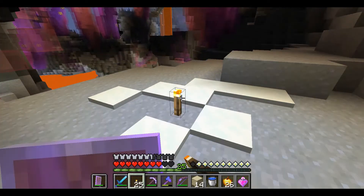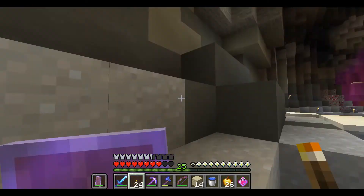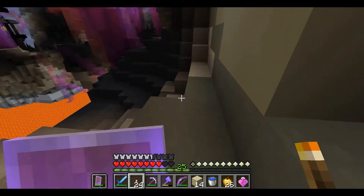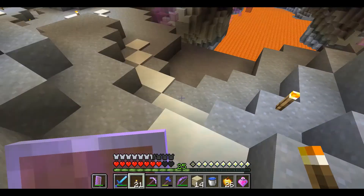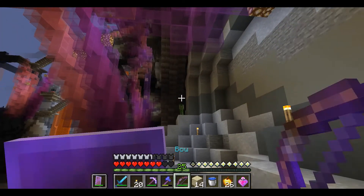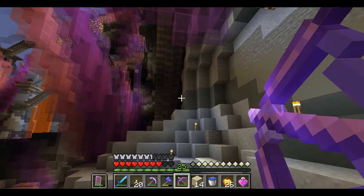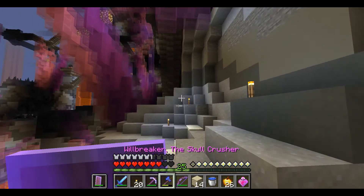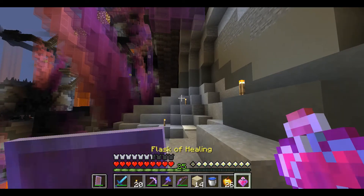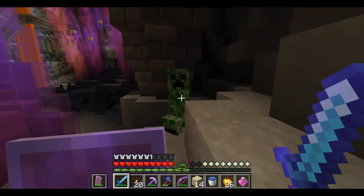Trampa, no. Seguir por acá. Creeper — ¿de dónde salió ese creeper? Salió de arriba. Fuera de aquí, creeper. Parece que le di a otro creeper sin querer. Mientras no sea un Enderman, todo está bien. Ese creeper, ¿dónde se metió? ¿Hay un spawner ahí en la escalera?